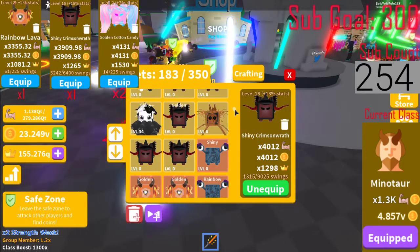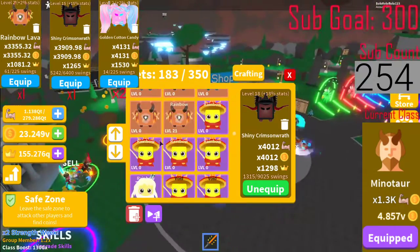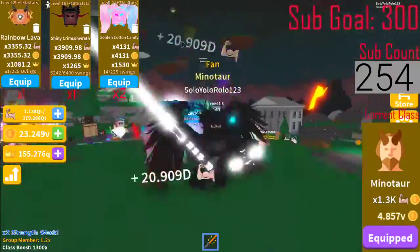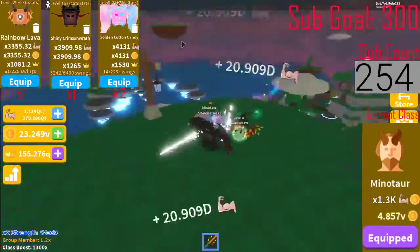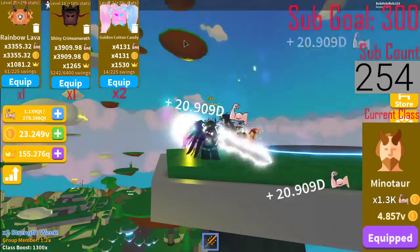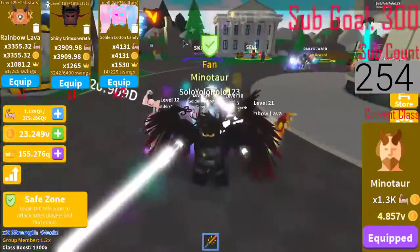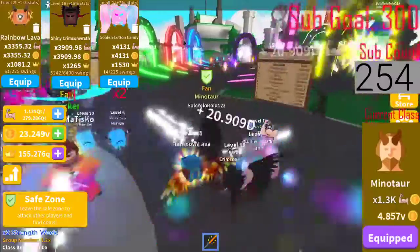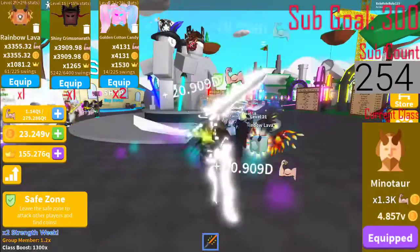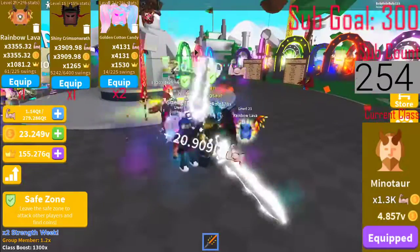I'm gonna try to get to a Q soon. We're just gonna grind some more eggs - I'm going out to my friend's party, and I'll just be AFK grinding eggs while I'm there. Come back hopefully with another golden cotton candy to replace my rainbow lava, grind overnight, and hopefully get rid of the shiny crimson wraith and have four golden cotton candies - then just grind strength non-stop.